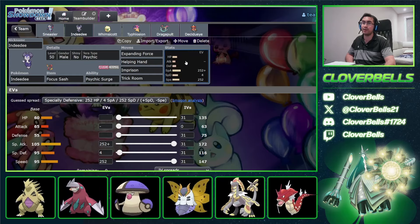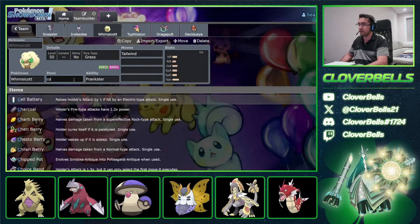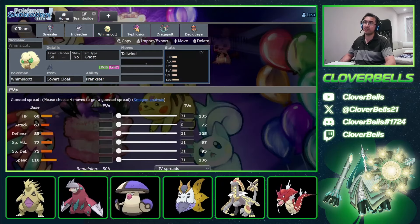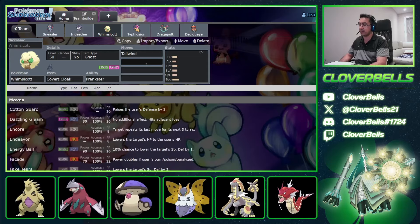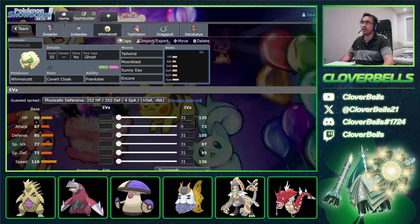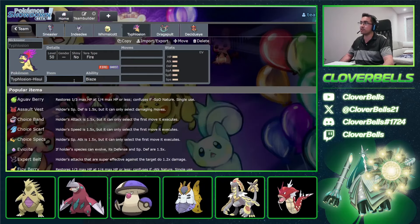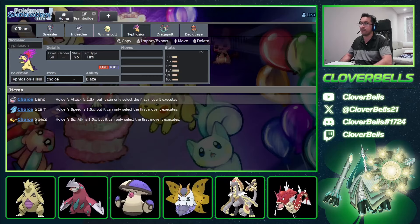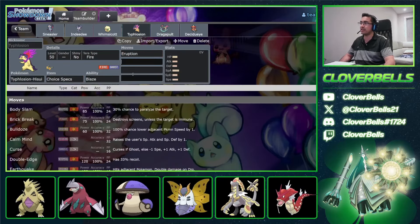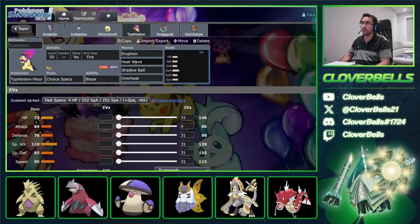For Indeedee: standard Tera Psychic, Expanding Force, Shenanigans, nuke things. Whimsicott: Covert Cloak, Tera Ghost — you could even swap terrain to stop Fake Out. Moonblast, Sunny Day, Encore — standard Whimsicott. For Typhlosion with Blaze: typical Choice Specs, Eruption, Heat Wave, Shadow Ball, and Overheat for single-target play. For Dragapult: Choice Band with Dragon Darts, Phantom Force (still strong), U-Turn for pivot, and either Terra Blast Ghost or Outrage — both totally good options.